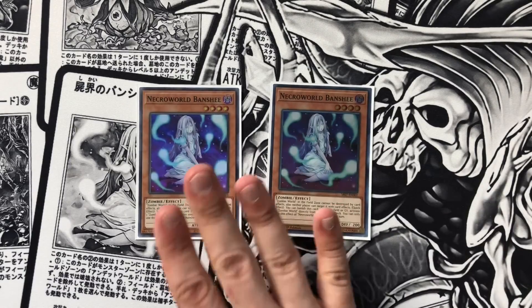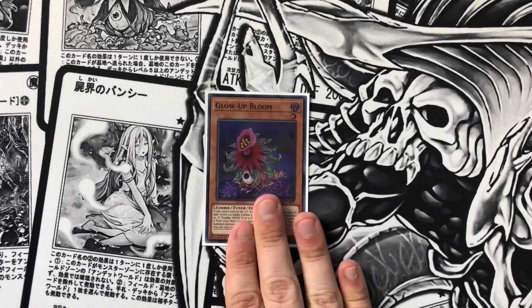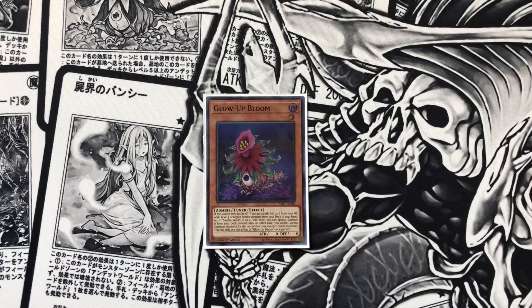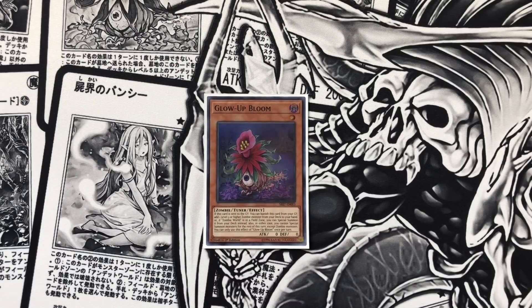Playing double Necroworld Banshee just for the grind game — this is a quick effect that banishes from either the field or graveyard to activate Zombie World directly from your deck. We have the one Glow Up Balloon, which is just part of your combo. It's a tuner, so you can search it off Needle Fiber. Once it hits the graveyard, it banishes, and then you special summon a level five or higher zombie monster directly from your deck, provided Zombie World is face-up on the field — if not, you add it to your hand. The only restriction is that once you activate that effect, you are locked into special summoning zombies for the rest of the turn.